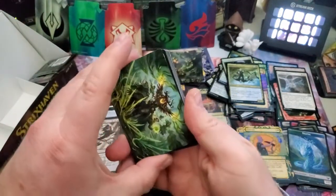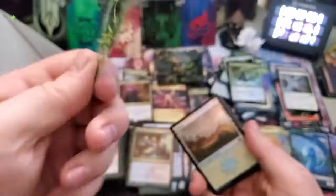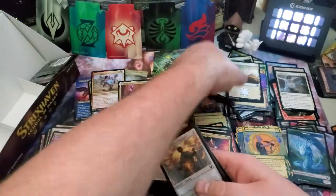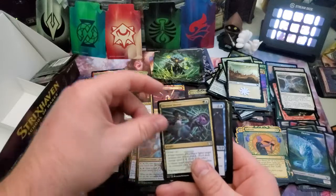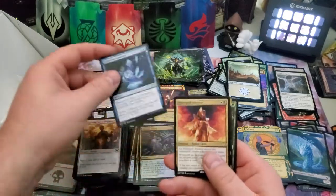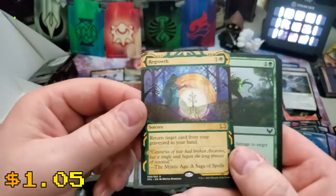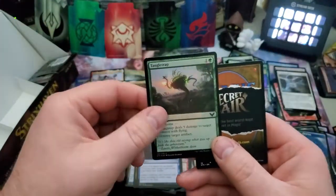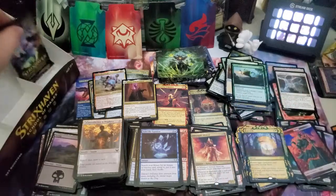Super cool — that's the Witherbloom Command, right? And my wrist doesn't bend like that — yep, Witherbloom Command there it is. Foil land, there's that Zimone again. Decisive Denial, Solve the Equation, Silverquill Silencer, and Regrowth — return a card from your graveyard to your hand for two mana, that's not bad at all. Tangle Trap. Oh oh oh oh — Spirit! Some people hear it, some people fear it — Spirit — some people just won't go near it. Strixhaven's last pack in this booster box!